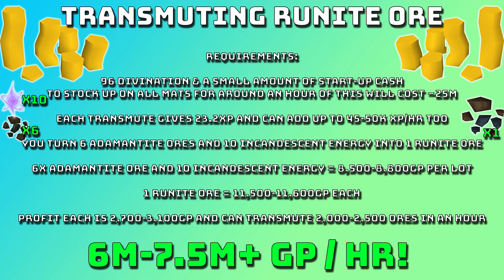That way you can easily stock up on enough for multiple hours if you want to do a good solid grind. So 6 adamantite ore and 10 incandescent energy is around 8,500 to 8,800 GP for the lot of them. One runite ore on the other hand is 11,500 to 11,600 GP each.